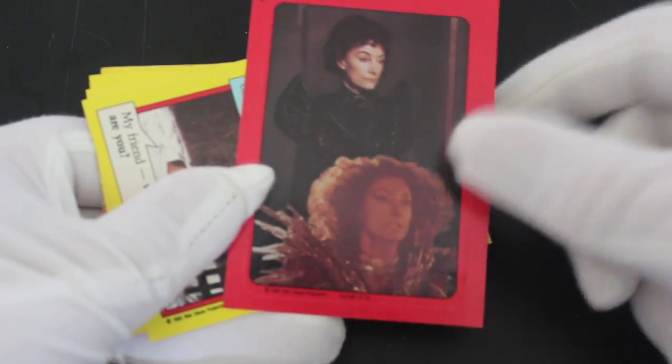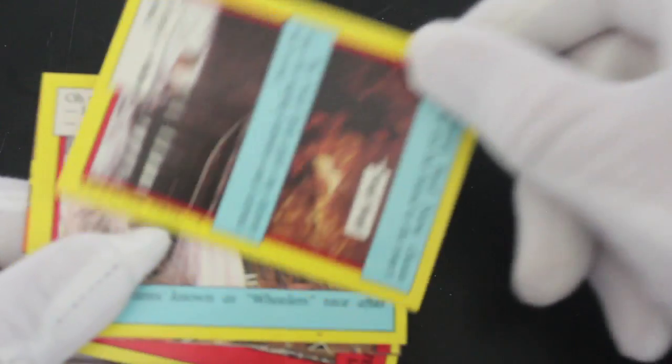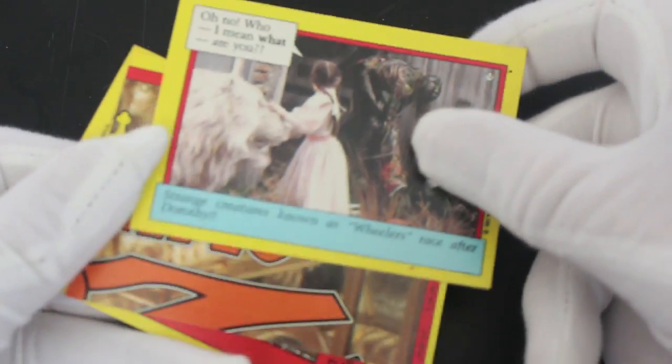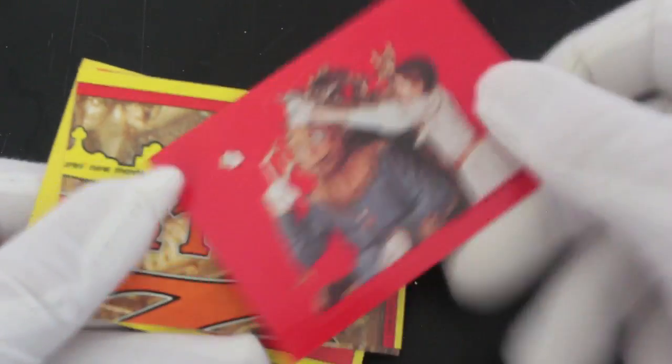That's not something you want in your collection, unfortunately. Let's see what we've got. Oh, that's that evil woman who takes her heads off — yeah, loads of heads. That's horrible and scary! Return to Oz, yeah. You're getting stickers all the way through these. One of the Wheelers there — don't like them!